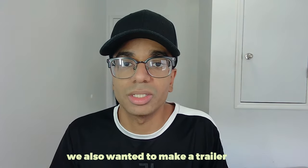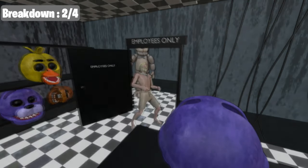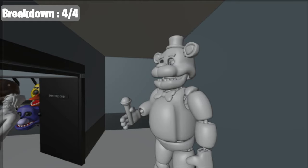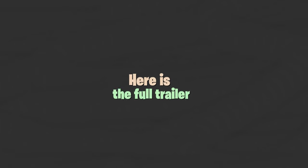Now that we showcased the skins, we also wanted to make a trailer. We wanted Jonesy exploring the FNAF restaurant. Then he gets curious and decides to check out the staff-only room, finds an endoskeleton, and activates a sound alarm. Then Freddy hears that alarm and goes to see what's happening. Here is the full trailer.